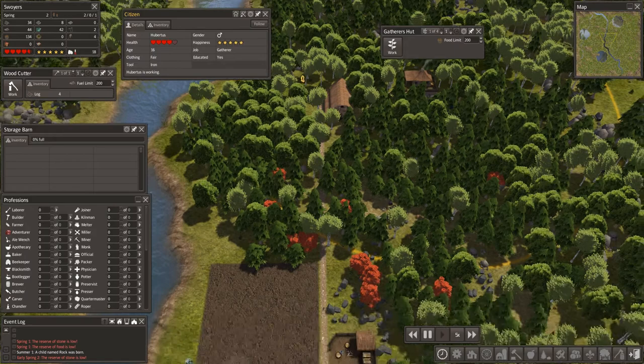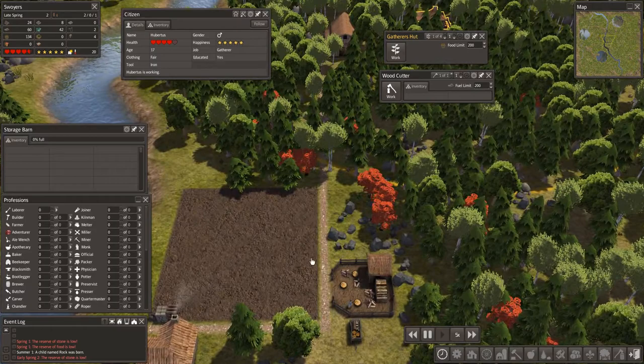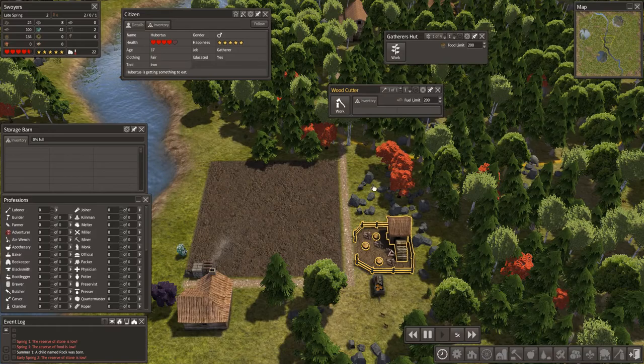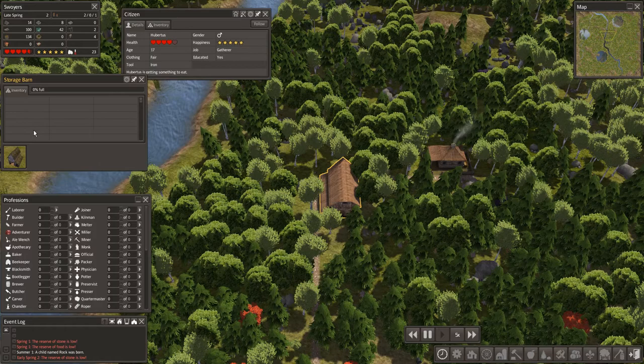Hubertus is gathering food and Manica is making logs. So they are nice and warmly... fed and fired? No — they're not fired. English isn't my first language, so you've probably already heard that, but there you go. They have nice firewood and good food, so they won't starve or freeze to death.